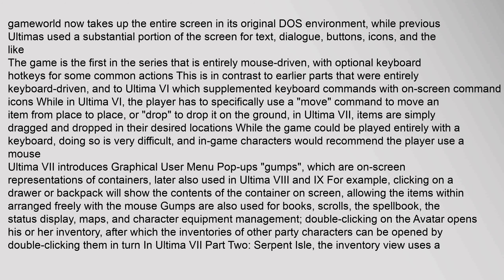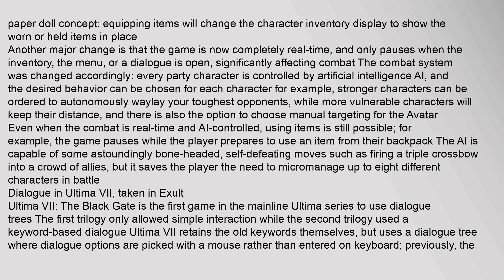which are on-screen representations of containers, later also used in Ultima VIII and IX. For example, clicking on a drawer or backpack will show the contents of the container on screen, allowing the items within to be arranged freely with the mouse. Gumps are also used for books, scrolls, the spellbook, the status display, maps, and character equipment management. Double-clicking on the Avatar opens his or her inventory, after which the inventories of other party characters can be opened by double-clicking them. In Ultima VII Part II, Serpent Isle, the inventory view uses a paper doll concept, equipping items will change the character inventory display to show the worn or held items in place.